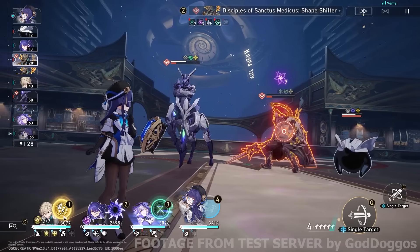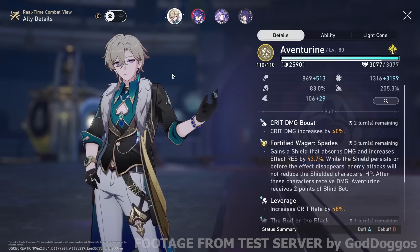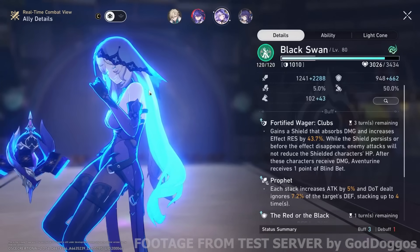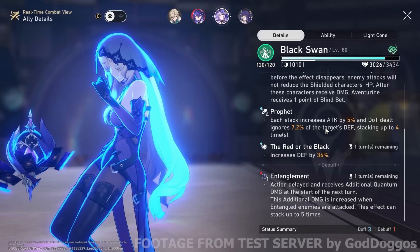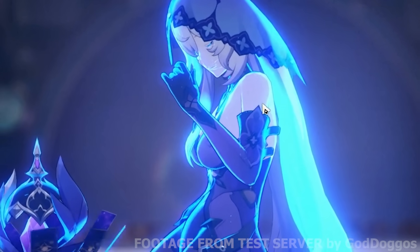It's kind of annoying. But remember, Aventurine himself has CC immunity — if they targeted him, he would be fine. He would eat that CC for breakfast. But since it's on Black Swan, she only has 50% effect resistance, which is not impervious to crowd control. You need 100% for that. So there we go — you get to see an animation you don't usually get to see.